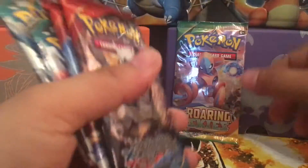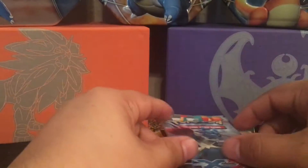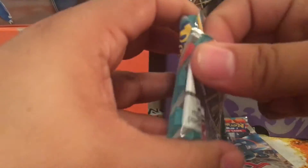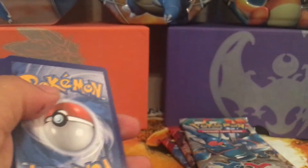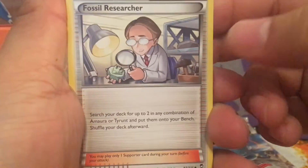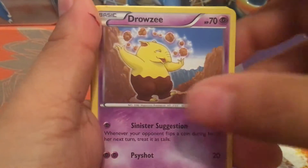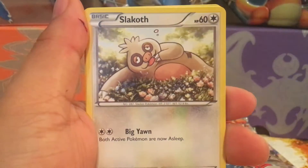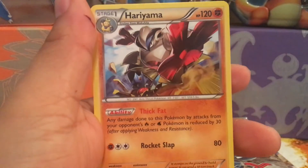All right, I'm gonna do Furious Fist first, starting with the Mega Riccardo. I do have more Mystery Power Boxes that I'll be opening, so look out for that. First card is Fossil Research — you've got Drowzee, Noibat, Slack Off, Poliwag, Lickitung, some Noibat, and the rare is a Hariyama non-holo.